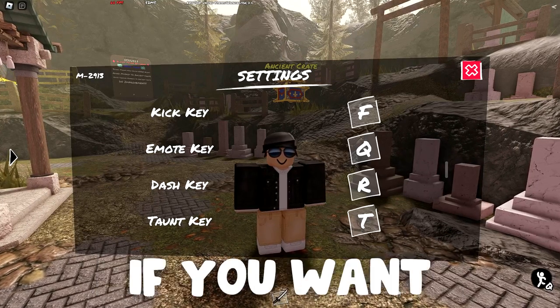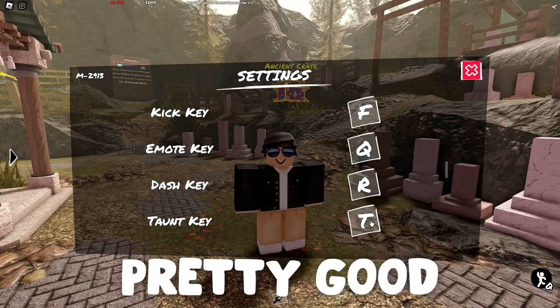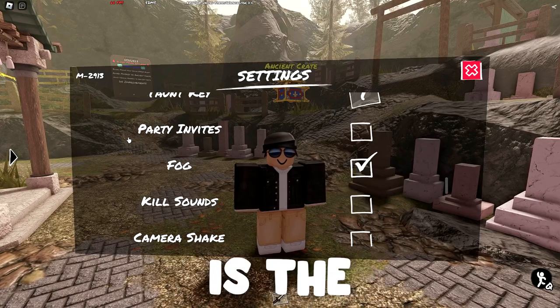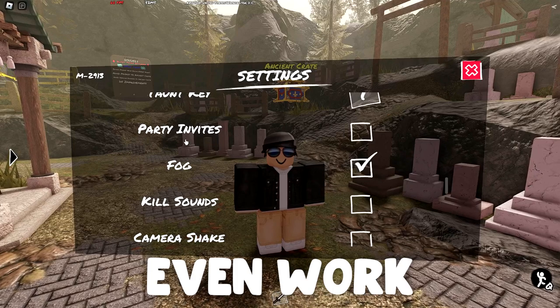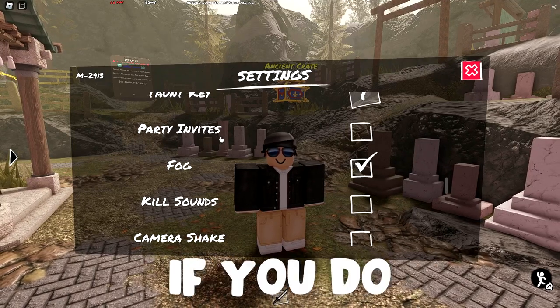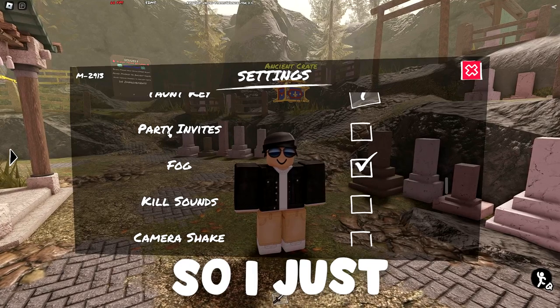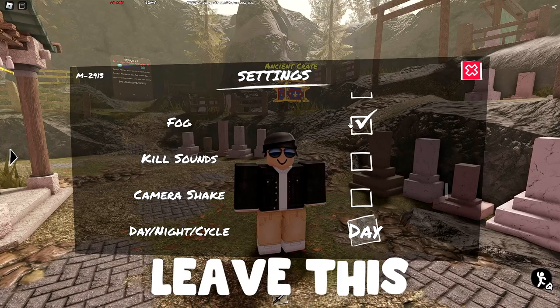Next up are my binds — I'd suggest using the default binds, but every single player has their own fighting style. If you want to use different binds it's completely up to you. The default binds are honestly pretty good, so if you want to keep them, go ahead. Next up is the party invite setting. Personally I have party invites off because they don't even work right now — party invites are pretty much completely dysfunctional. So even if you do get a party invite and you accept it, you won't even get added to the party.